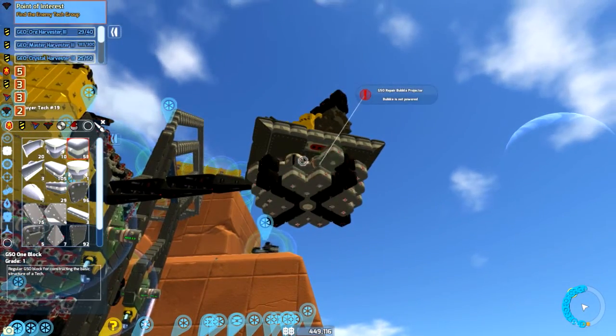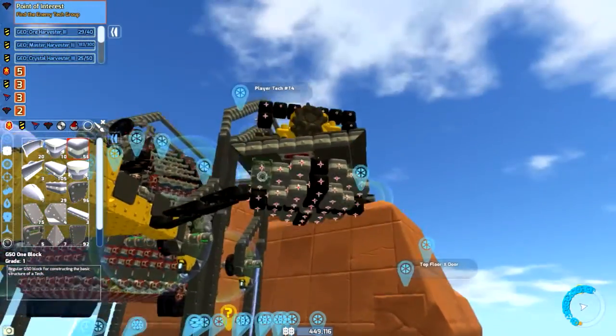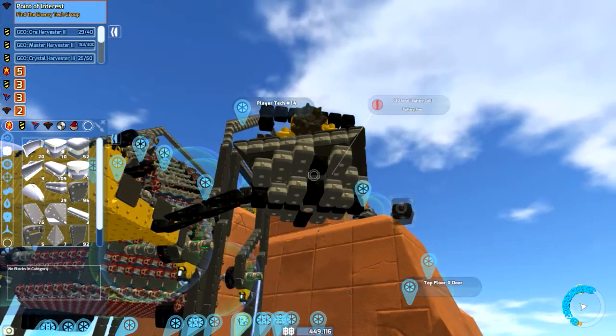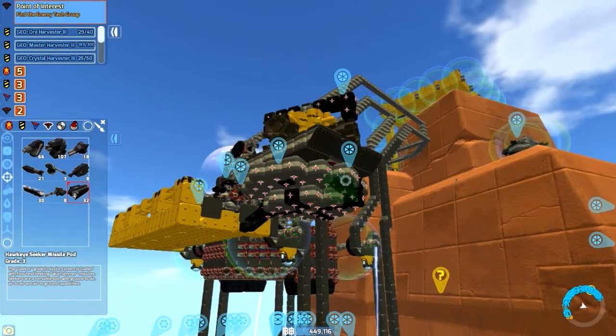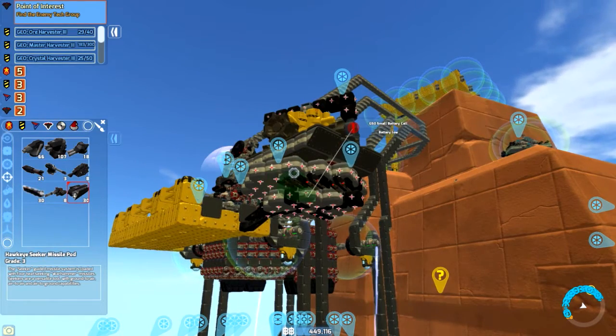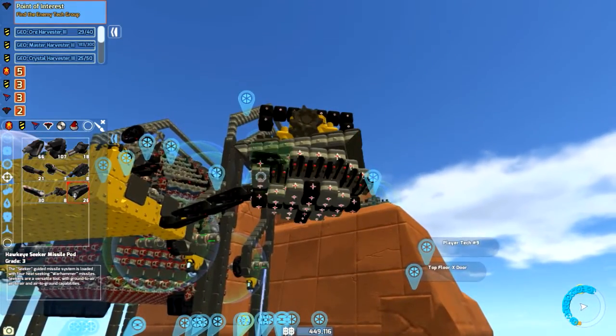Up here, the only sensible weapon to use is missiles, because they can reach the ground and actually have targeting capacity. Unlike cannons — if you put AI on them, they probably wouldn't even be able to see the ground. Or they'd blow up stuff right underneath, and it could be your own stuff.